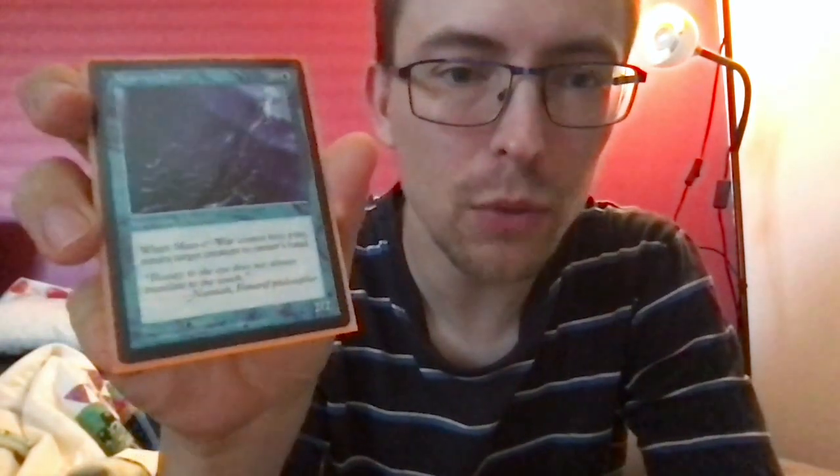Those were all the non-creature cards in the deck. Now we have the creatures — I'm shuffling them up because it's always fun to do it a bit random. Manowar — two and a blue for a jellyfish 2/2. When it comes into play, return target creature to its owner's hand. It's a good card and it's also a jellyfish, which is on flavor.